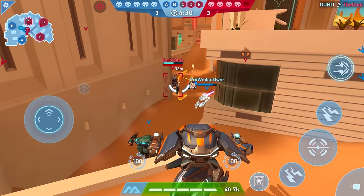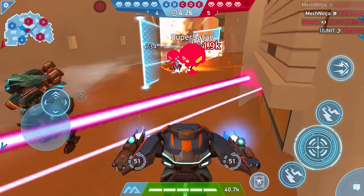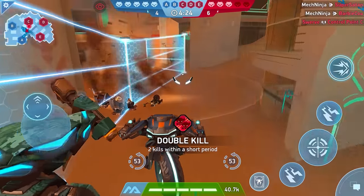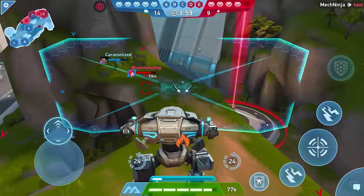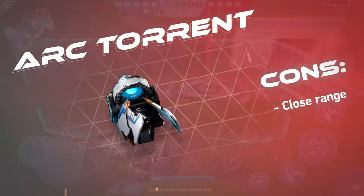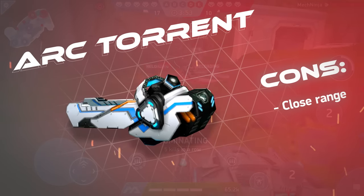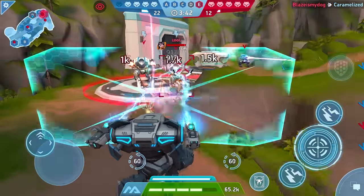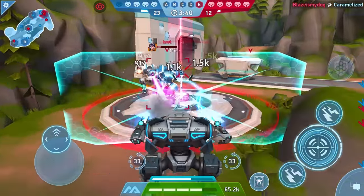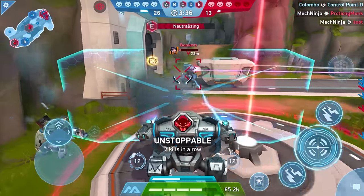They're really tough to counter. They can out-damage almost any other weapon at close range, and close range is actually really far — you'd be shocked. You can slap arc torrents on a tank and you'll be nearly unstoppable. You don't even need to try and close the gap all that fast.